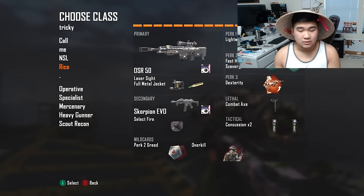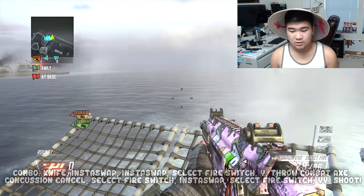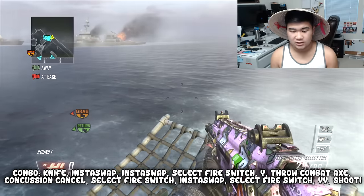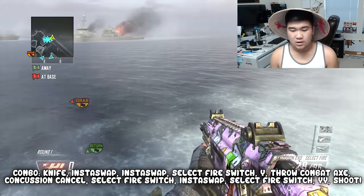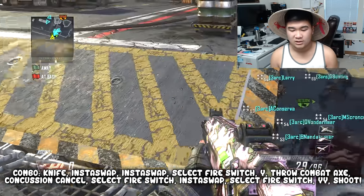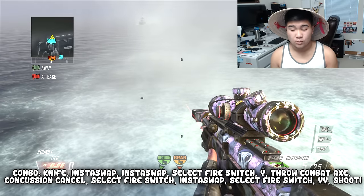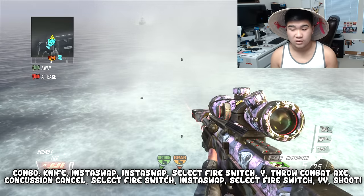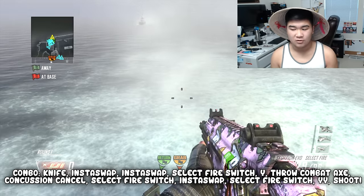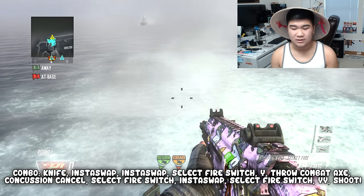The shots gonna be the same. So you want to go to your trick shot spot, and basically make sure you can reload your gun like so. You want to reload, knife, and swap — this is swap — with your concussions. Then you want to select fire, switch to your DSR, and then press Y and throw your combat axe, which will basically instant swap to your other gun.